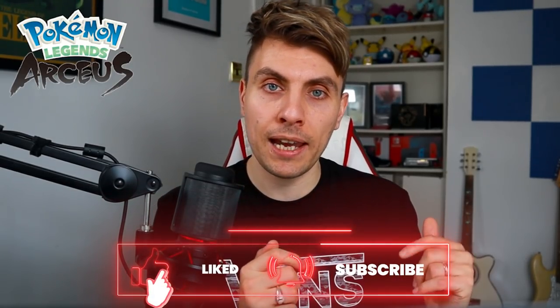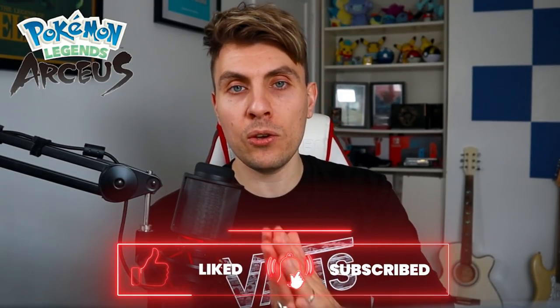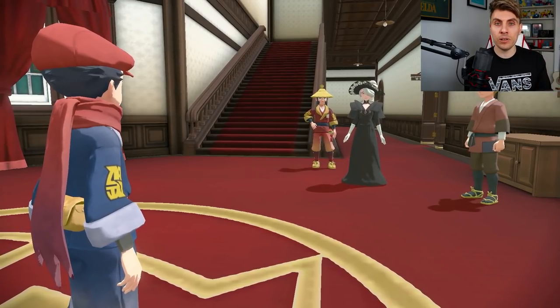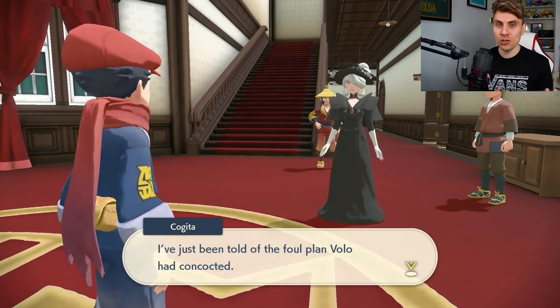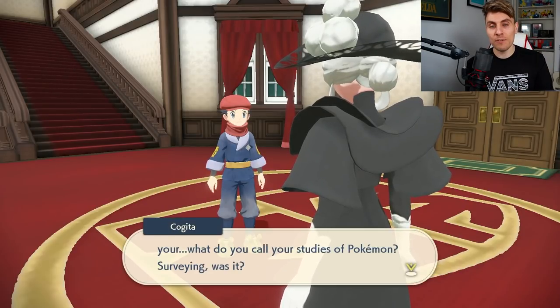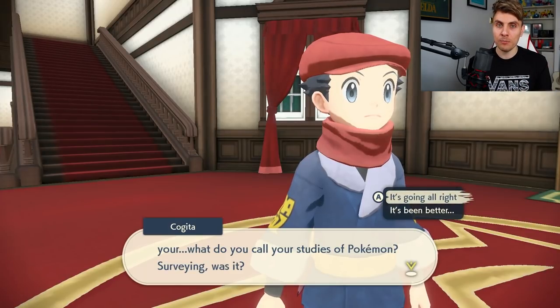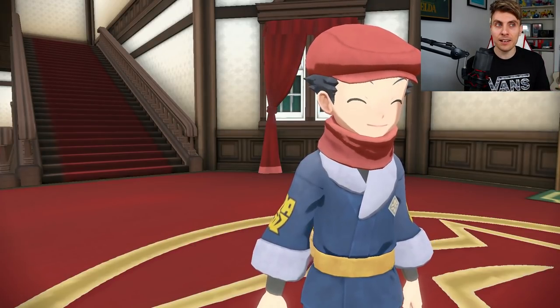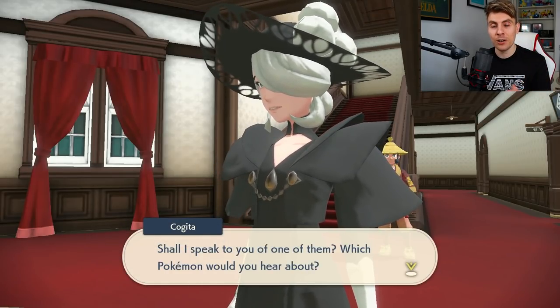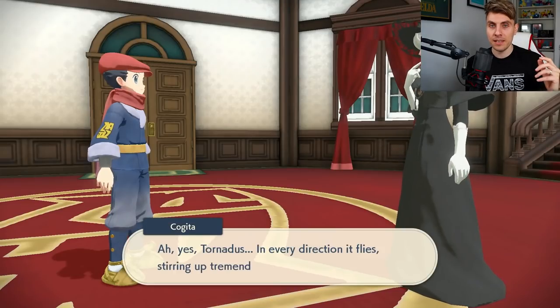For those of you sticking around, let's jump straight into it. When you finish your post-game battle versus Volo and you return to Jubilife Village, you come into the Galaxy HQ and it'll start a cutscene with Kohita. She will give you the rundown on the Genies, the trio and their origins. Tornadus, Thundurus and Landorus — she'll give you a few clues and ask you to go and hunt them. In today's video, I'm going to go through all the details, their locations, and all the prereqs for spawning them.